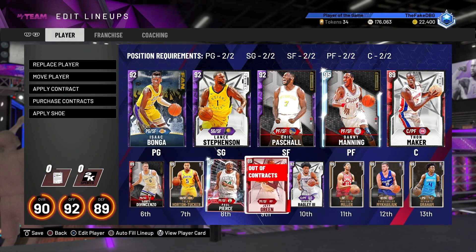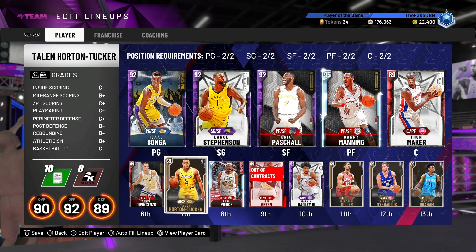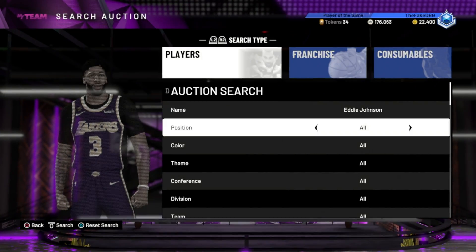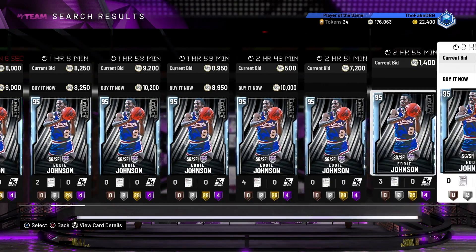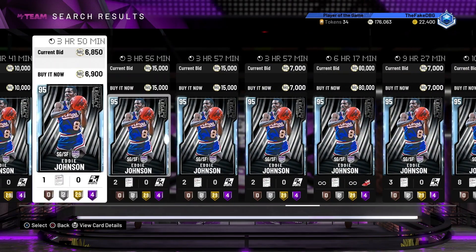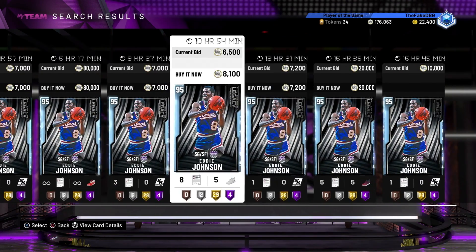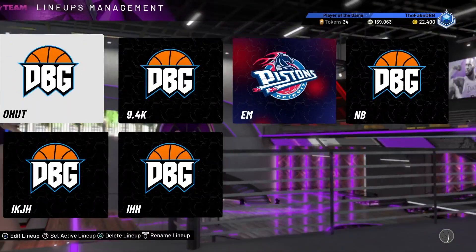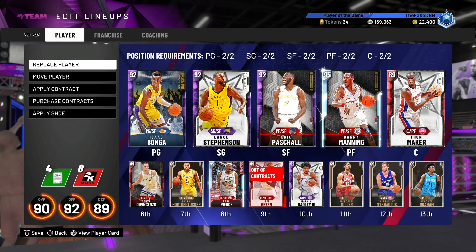We've got one more player to work with. I'm probably going to switch matchups and run Pierce at the four if he zones me. We've got 11k left for a two guard. I'm going to use Eddie Johnson - I know he's outdated but I just like this card. 7k MT - that's a good price for him. So plus 7000, that actually gives us 4k to work with on the last bench spots if I want to do that.